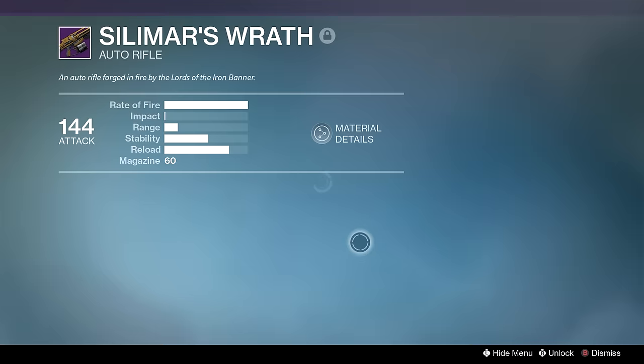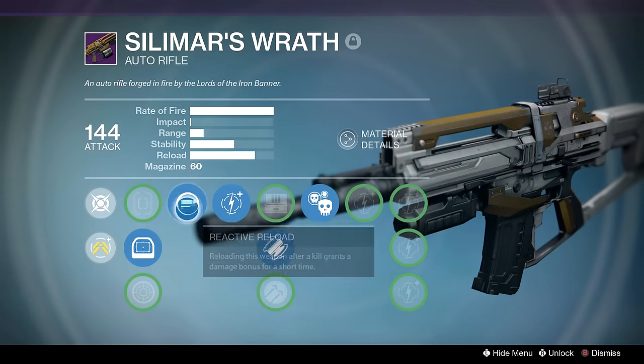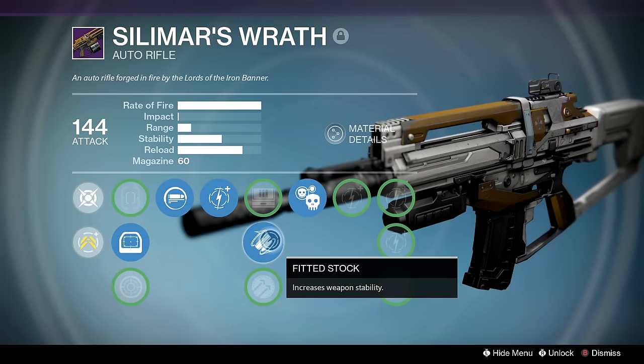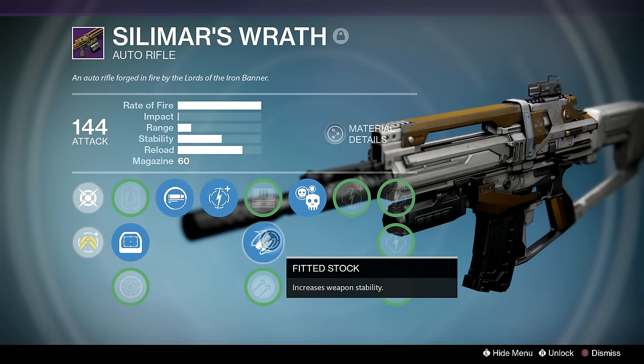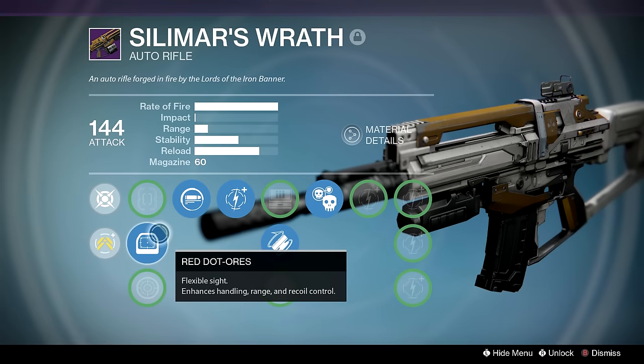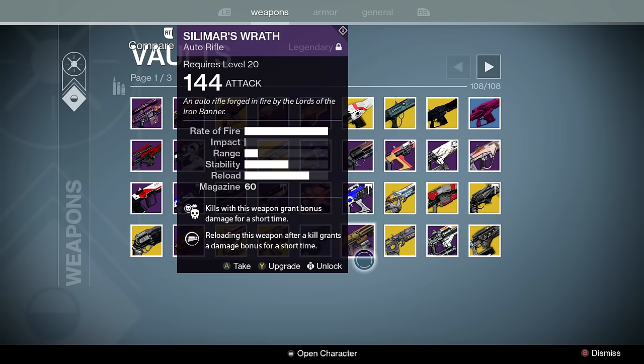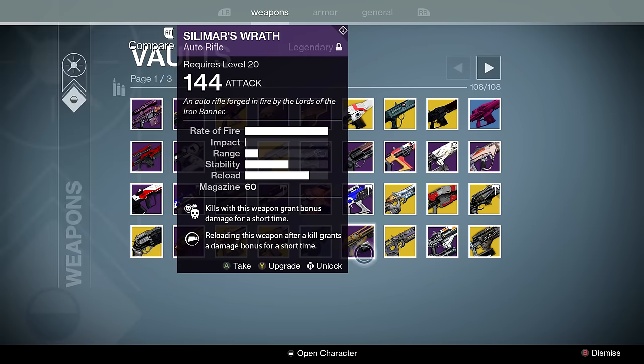Sillamar's Wrath — auto rifle. It has Reactive Reload and Crowd Control and Hammer Forged, but I've been running Fitted Stock probably because I use it in close quarters and want to aim slightly better. I'm probably never going to re-roll it, but if you have one of these I've heard that Counterbalance, High Caliber Rounds, and something like Third Eye is pretty damn good.